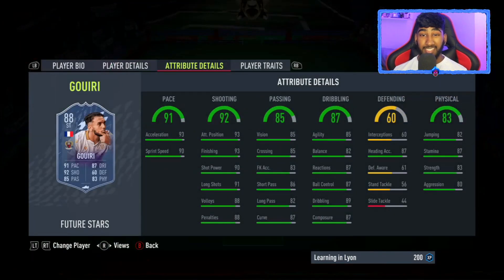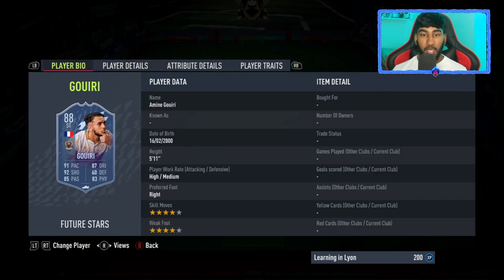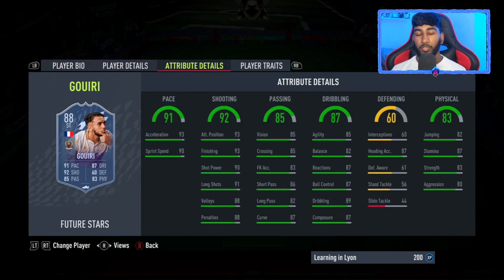Guri — whatever his name is — has decent pace, and his shooting is very, very good. His pace is actually very good as well. Passing for a striker is quite good; you could probably play him at CAM depending on his height. Dribbling's decent too — this is a very, very good card overall. There's also an SBC Giroud card out right now, expiring around Sunday. Guri is 5'11, which is decent, with high/medium work rates and four-star, four-star skill moves — similar to Chukwesi. He's got very good stats overall and will probably be used in Weekend League since a lot of people have French or Ligue 1 teams.